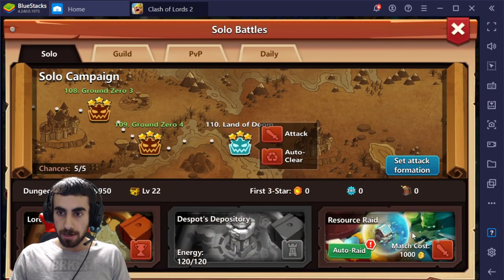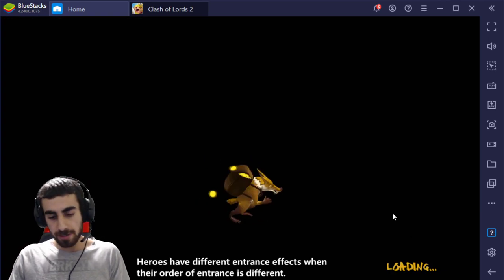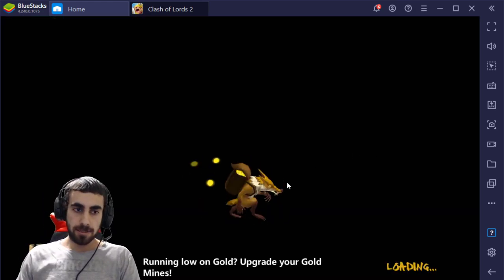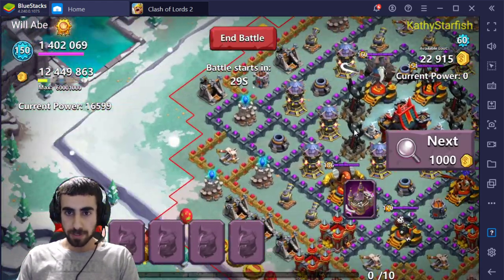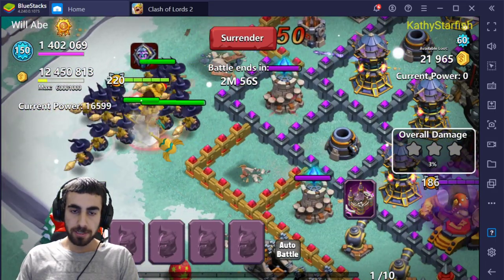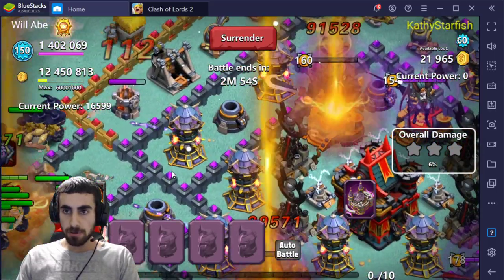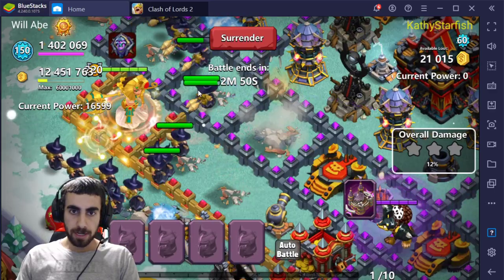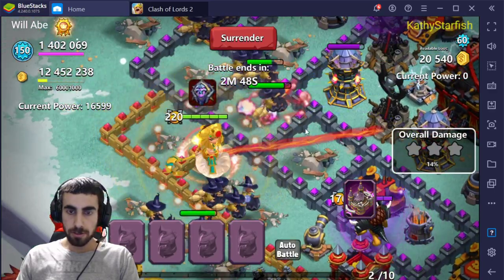Now let's go ahead and take a look at her in battle and show her off a little more, because she's one of the best designs in the game in my opinion for costumes. So let's drop her once she shows up. She's floating with her nice staff — her skill is gold because the pharaohs always love gold.